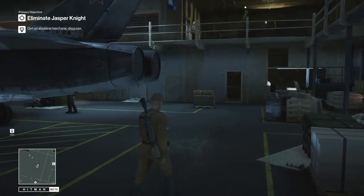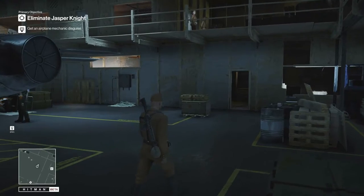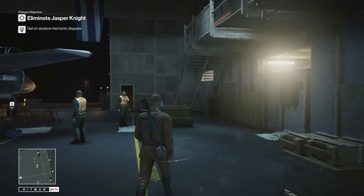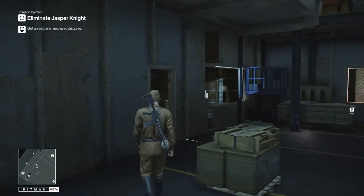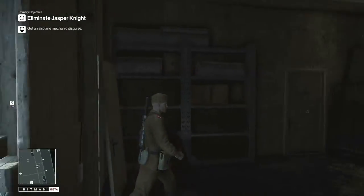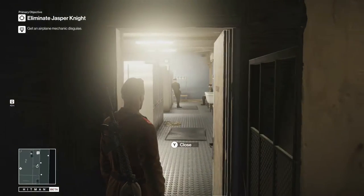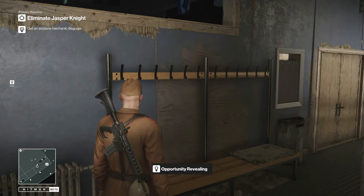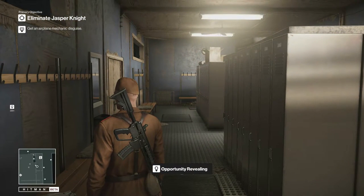When you move through this area in the soldier clothes, stay underneath the balcony about where I'm at. Sometimes the balcony guard has a tendency to come out and spot you. As we move in, we're going to go to the left into this bathroom area. There's a free aircraft mechanic suit — a clothing item — right here on this bench. We're going to grab that.